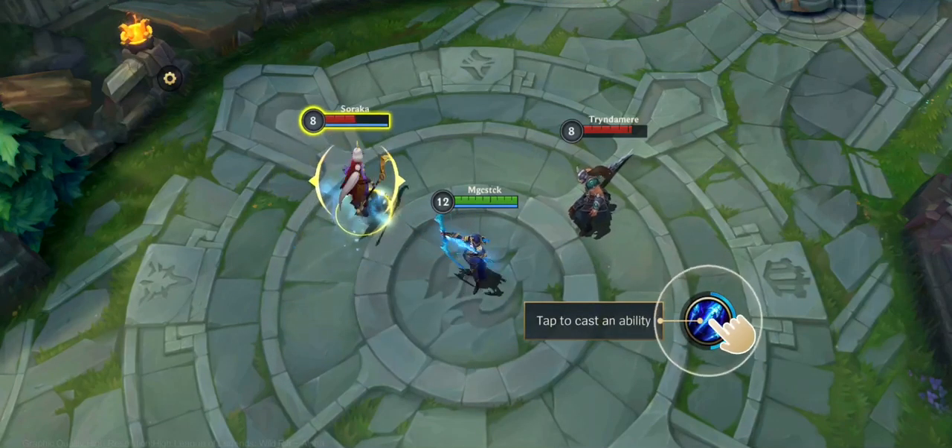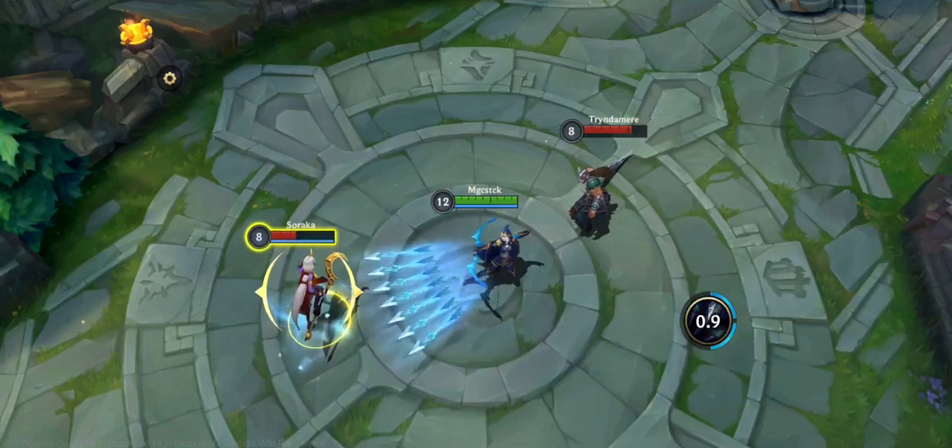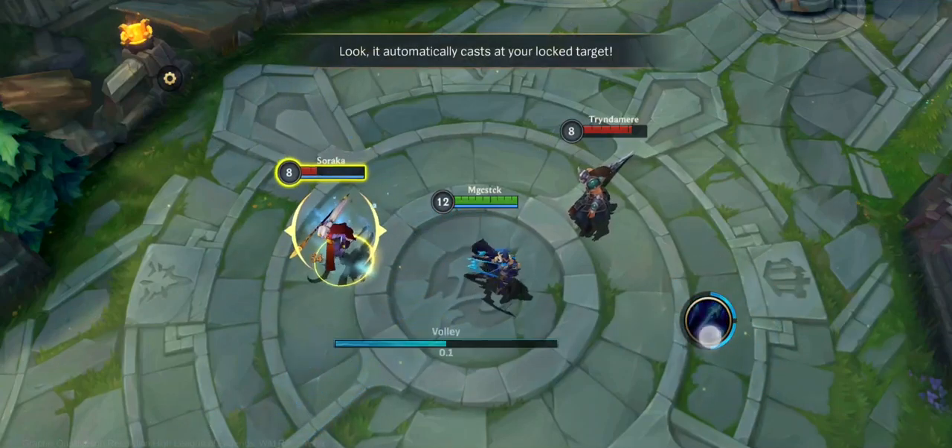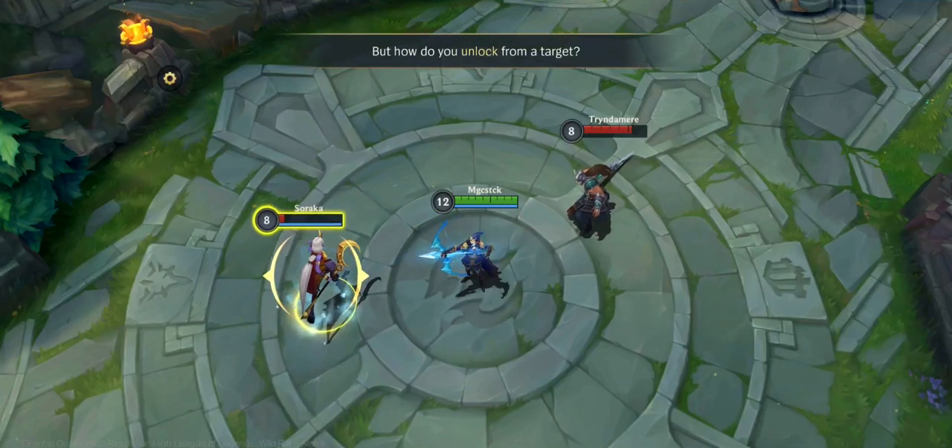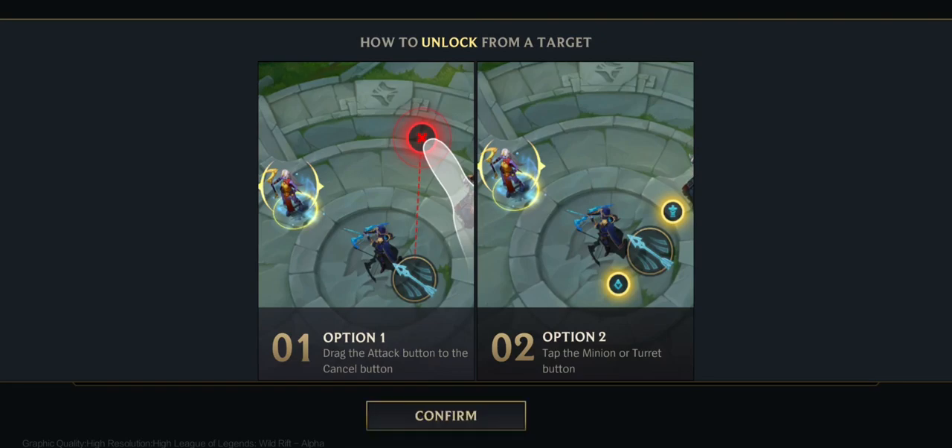Let's try tapping to cast an ability. It automatically casts at your locked target. To unlock from a target, you can either drag the attack button to the cancel button, or tap the minion or turret button to force a target swap.